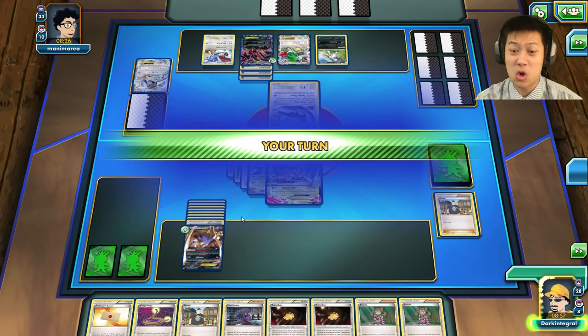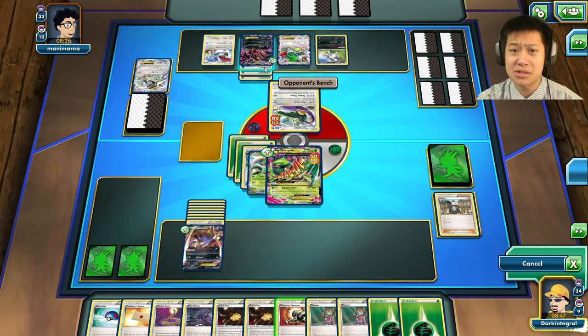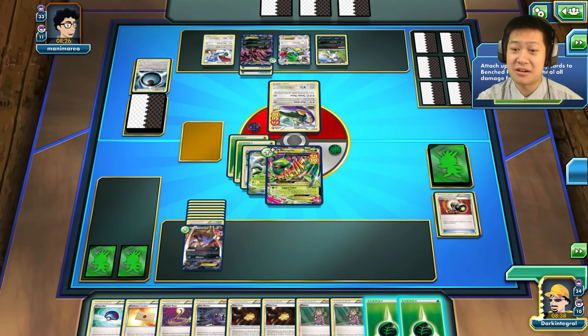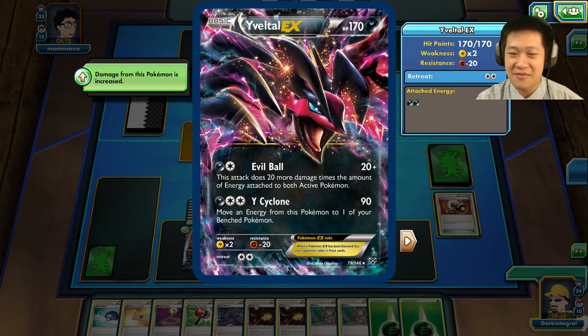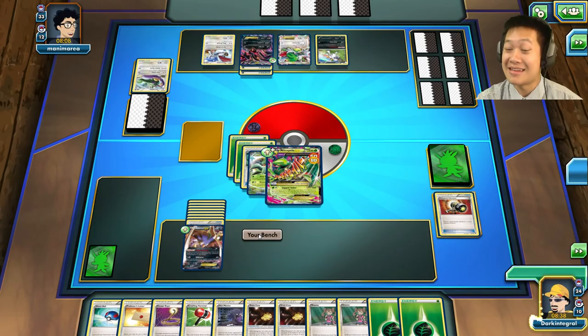Beldum is coming out — if he Lysandres Malamar, that would be bad. I have the Enhanced Hammer — he has a special energy, so let's take that off. Just in case he has a Lysandre, I'll use the Crushing Hammer. I have one prize card — send out your best. If he sends anything else I'll just take it out. I'll definitely Escape Rope or retreat — I think he knows this is really the end of the line.